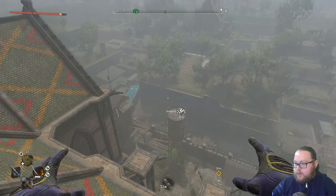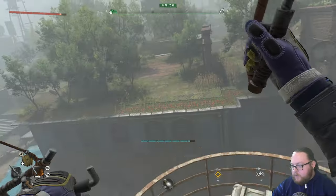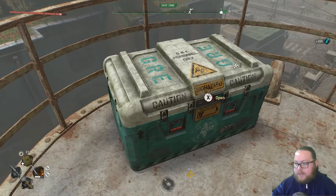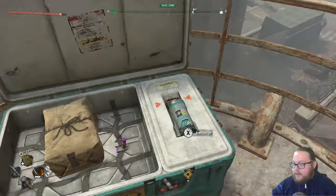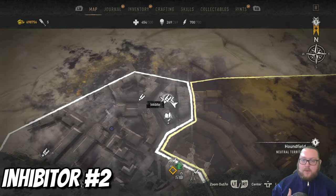So here we are at the top of the Bazaar — just jump down to it and use your paraglider. There may be other ways to do this without a paraglider, but this is the only way I found. Just open it up and this one will give you one inhibitor.